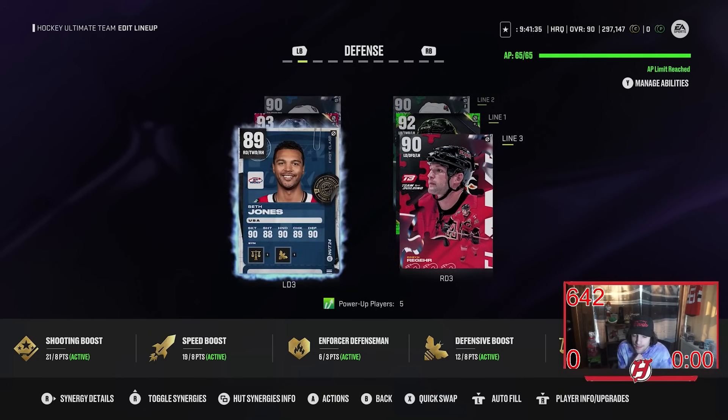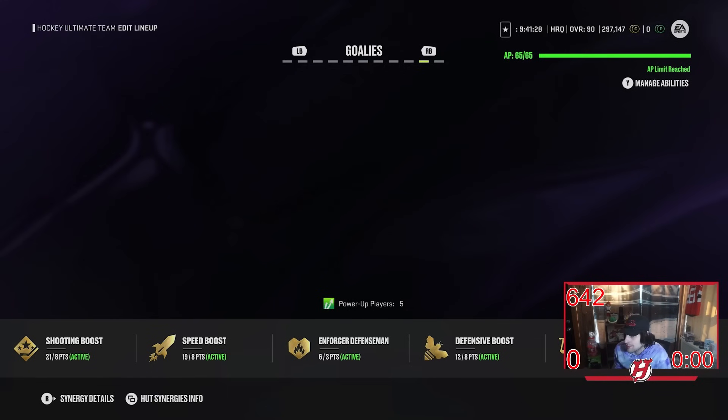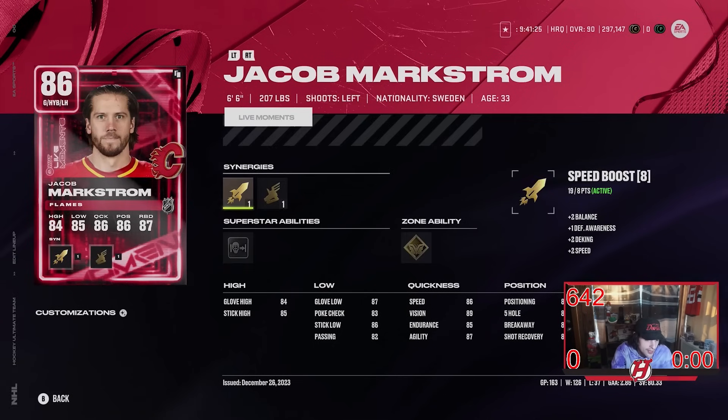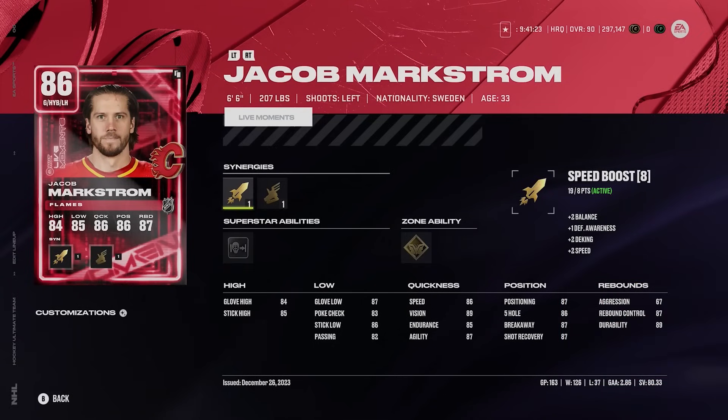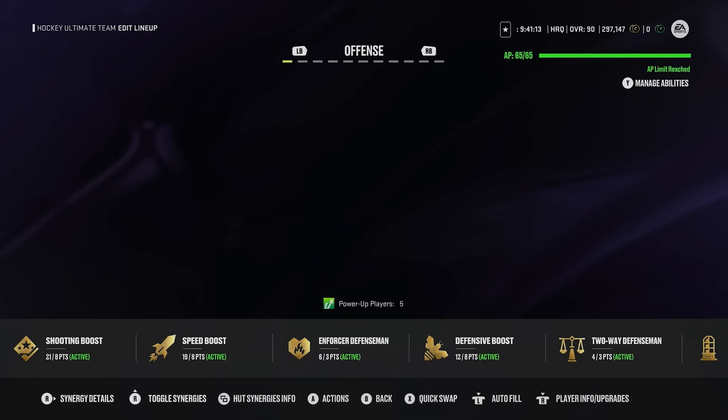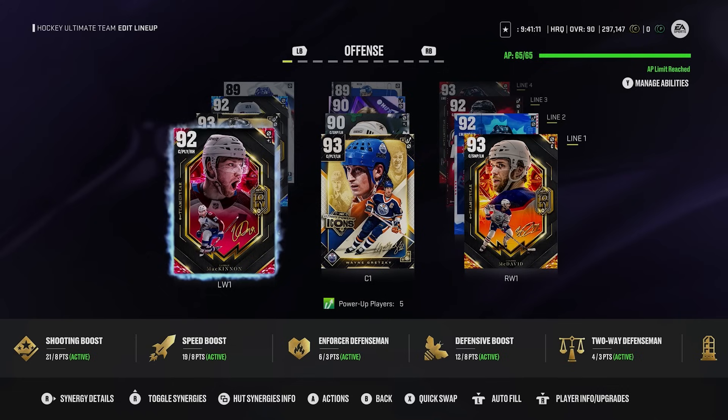The only thing I could really do for my team is maybe make a right D, but I don't know — do I really want to make Newman? I'm not sure. Still running Markstrom — he's been exceptional. His records are pretty incredible: 126 wins and 37 losses. That's a lot of wins without a lot of losses, so I can't really complain too much with Markstrom. But that's my team.